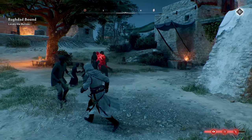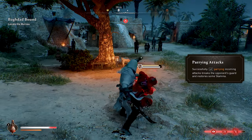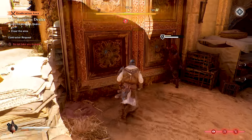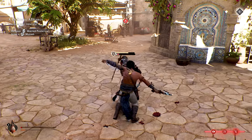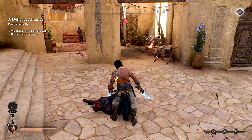Get all the way to level 3 notoriety, and the elite Shakirya guard will begin to hunt you down. This guy is no joke — he hits hard and fast, has a ton of health, and can even heal himself with elixirs. The only good thing about him is that if you can kill him, your notoriety will be completely reset. If you're confident in your melee abilities, this can be a nice way to reset your notoriety, but the vast majority of players will want to avoid these encounters entirely.